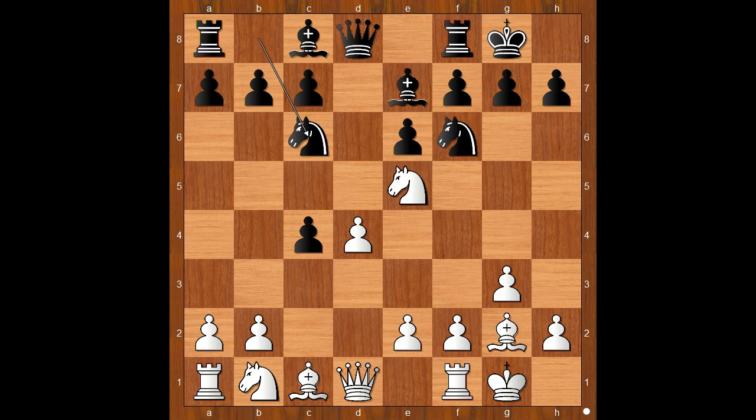Nxe5, the standard move. Nc6 — white must choose between Nxc6 and Bxc6. How do you continue? In the game we have Bxc6. Nxc6 is a bit more popular. And after Bxc6, Nxe3 — this is a popular main line.